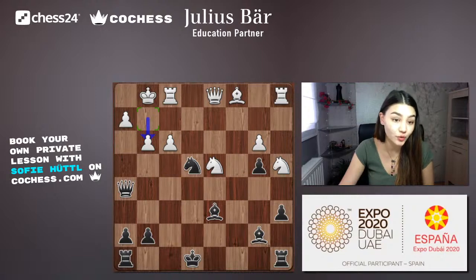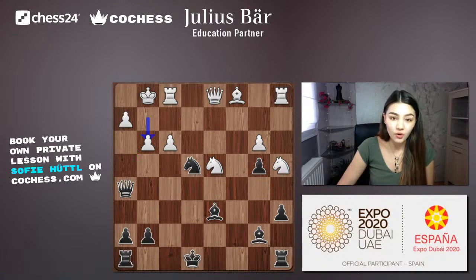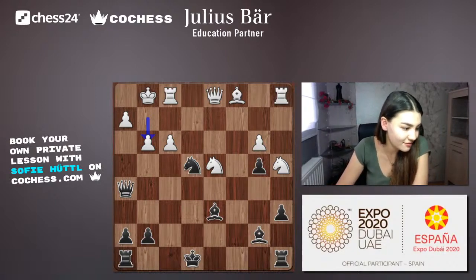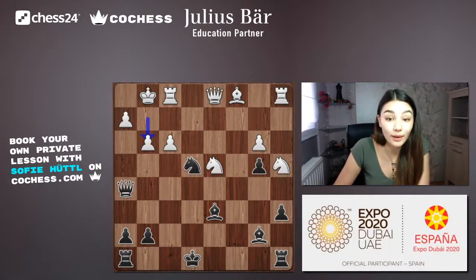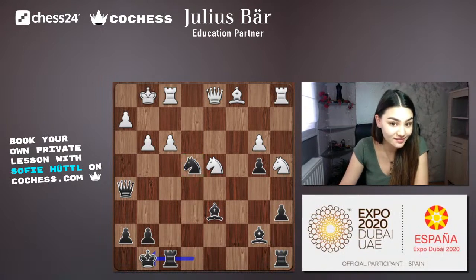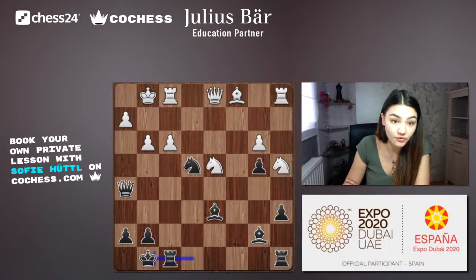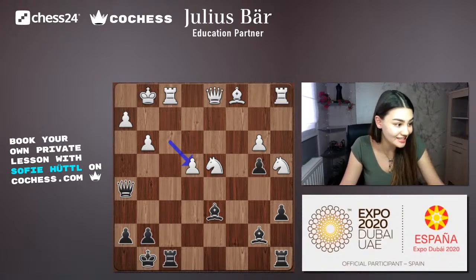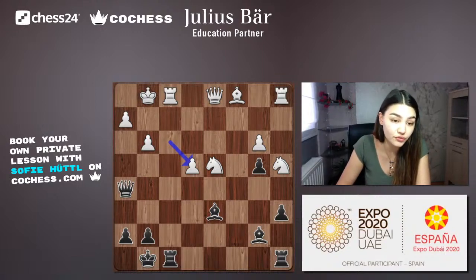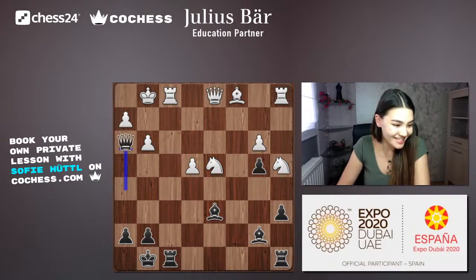Now Kramnik makes a very interesting move — he castles! He's still hanging his knight, but he's bringing the king to safety. Gary Kasparov takes the free knight without seeing any mating patterns yet. Now black plays Qh3, putting more pressure on the white king — 'sacrifice first, think later' as someone in chat said.